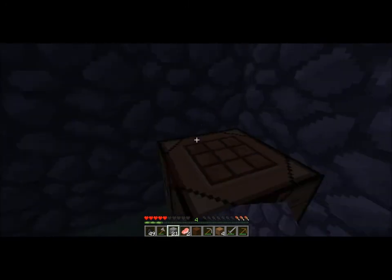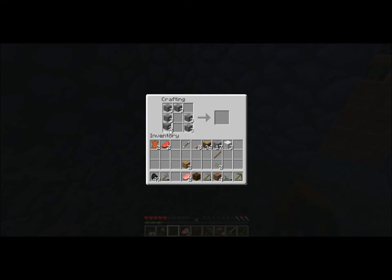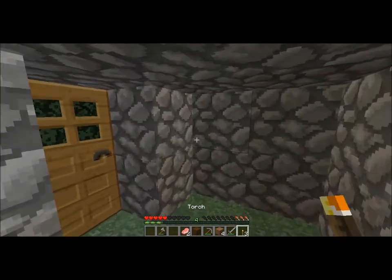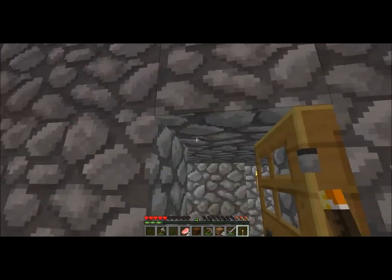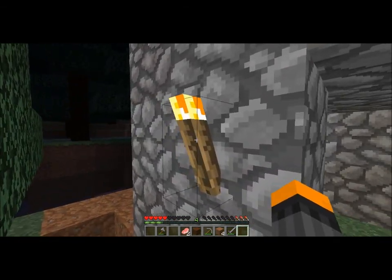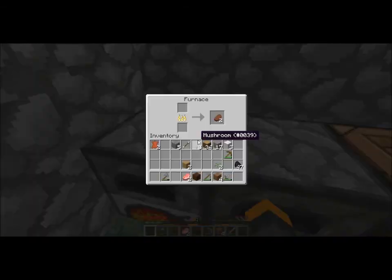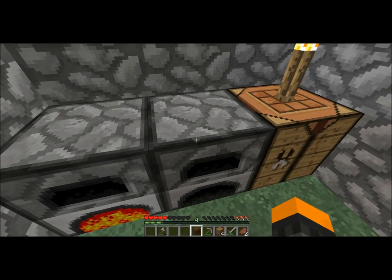Coming up to finish the house. Got a house now — making two furnaces and placing those along the wall. Throwing some food in there with a piece of coal. Making torches — one on the crafting table, one over in this corner, and a single torch on the outside on top. Right, we've got our little hut. While we're at it, let's cook that food.